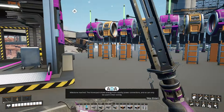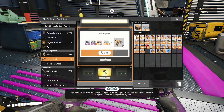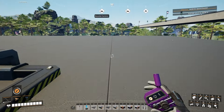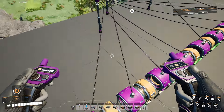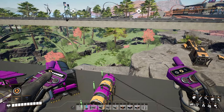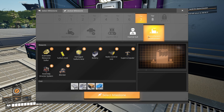Milestone reached! The hover pack draws energy from nearby power connections. ADA notes it provides an excellent vantage point. I've never had one of these before - hover pack time! It just hovers, and since I'm near power sources it's charging me up. This is really nice. How do I get down though? Going down - ow! Okay, there we go. That's awesome!